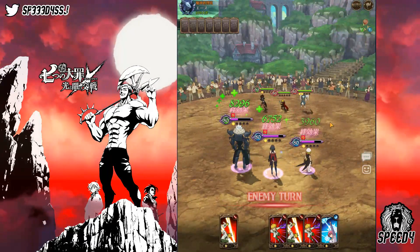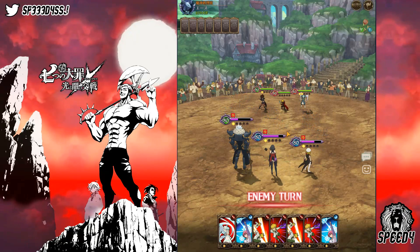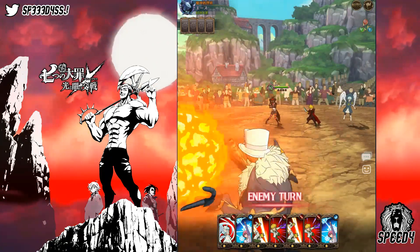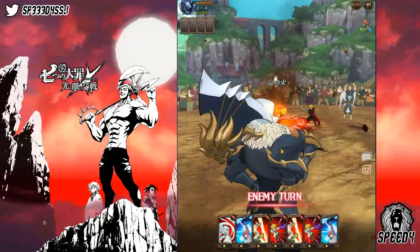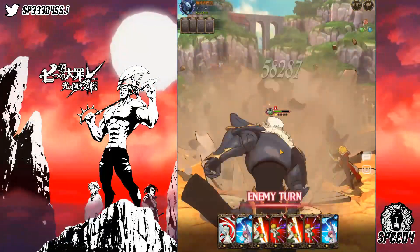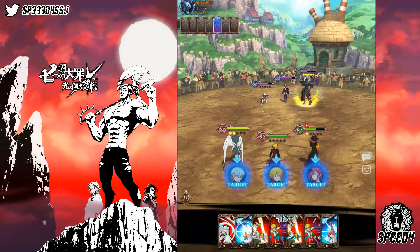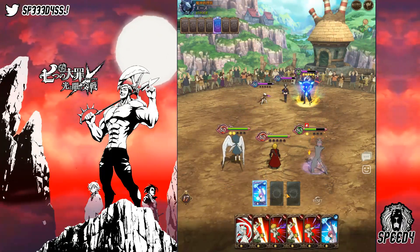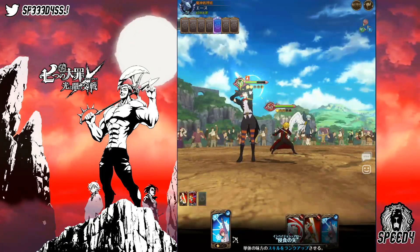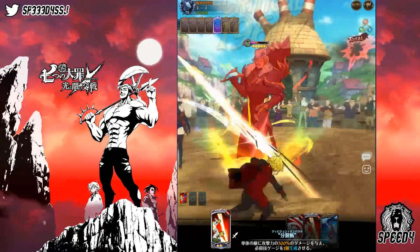Bro, already Escanor is down — he's down like what, one-fourth HP left? We're actually popping off, man! Unfortunately I didn't get the AOE card here with the boy, but I think that's fine. Let's keep playing. I'm gonna rank up Milliardus, do this, and then do the AOE — this should finish off Escanor right here and do some big insane damage on the other two units on the field.